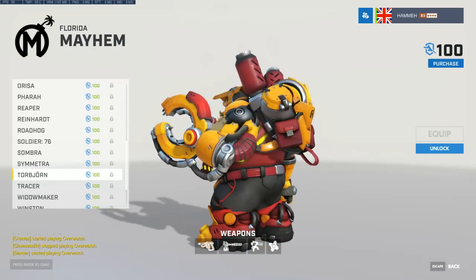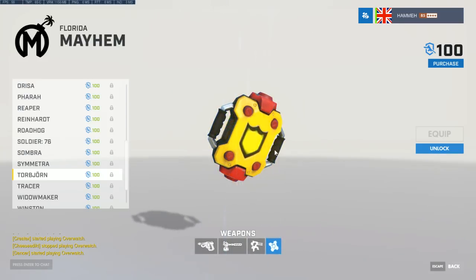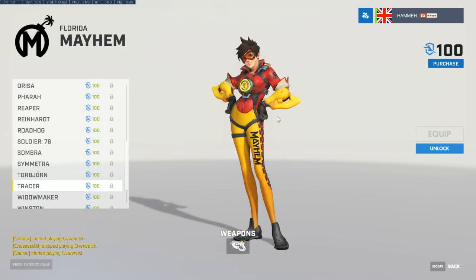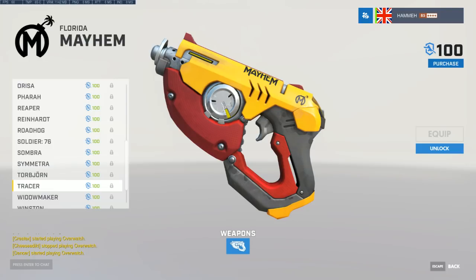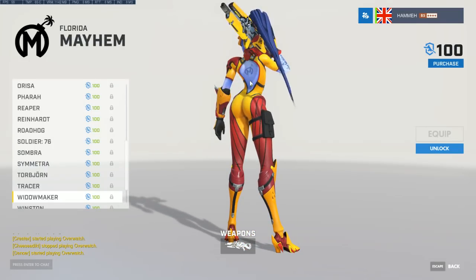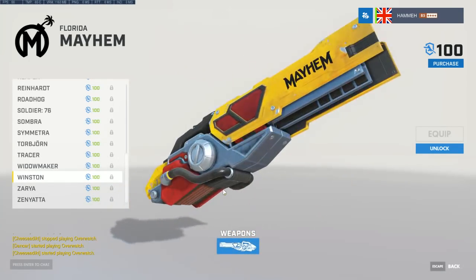Bright Torb with a nice little turret and llama pack. Mayhem Tracer — interesting with the fleece on the sleeves over the colors, and the darker red leather on Tracer works pretty nicely. Widowmaker in bright colors is so funny to see — she's got a Mayhem tattoo. Note the tattoo on the back of Widowmaker skins. Big orange Winston with his big orange weapon.